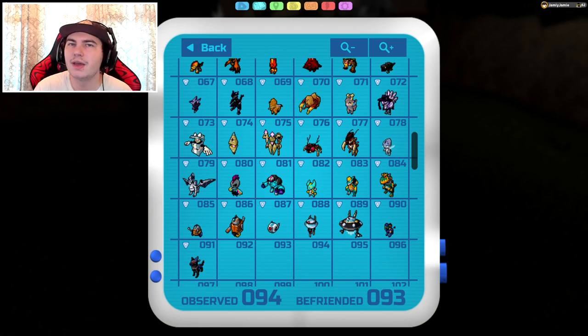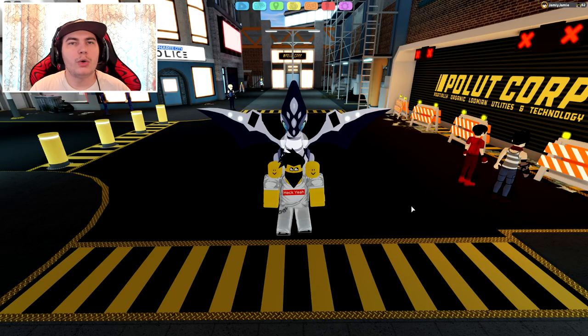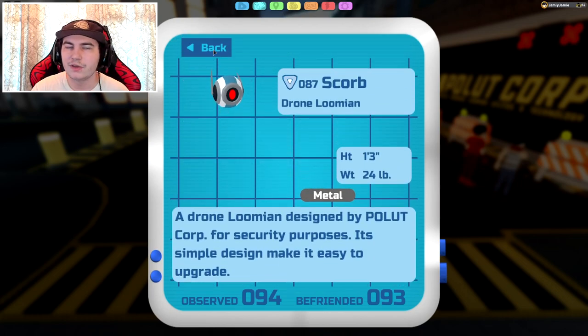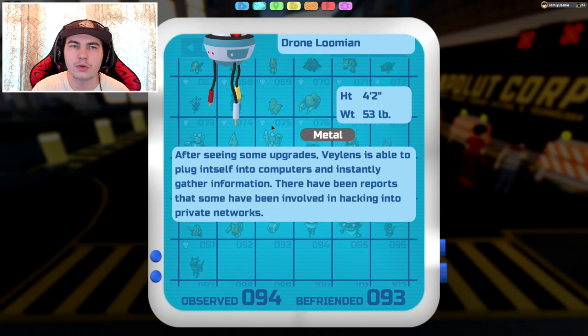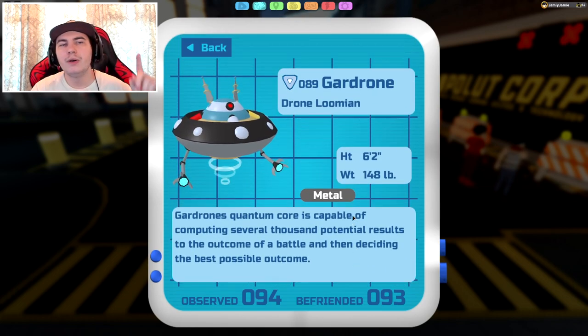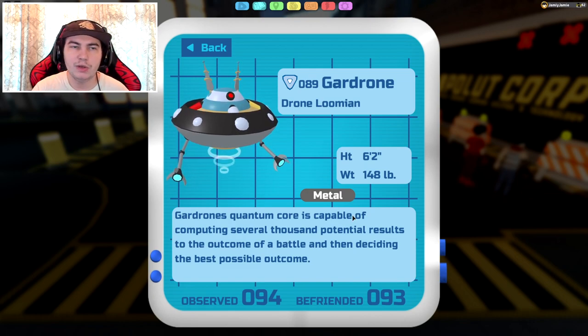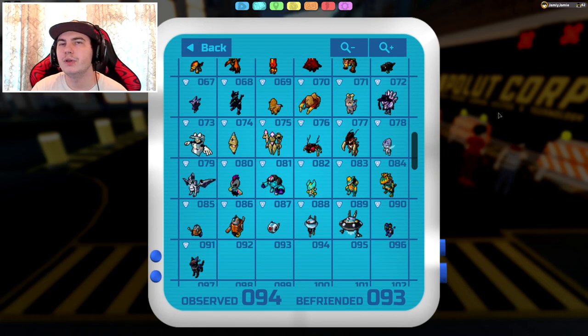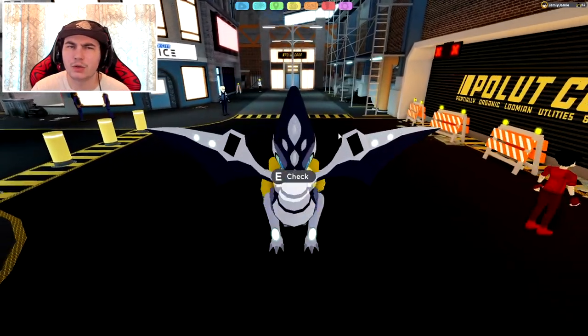Now moving on to the drones, which are some of the complicated ones, so this might take a while. Next up is going to be Scorb — the tiny one we saw in the poster, very, very cool. That will evolve into Vayland and then continue and evolve into Gadsdrone. There's something special about these Lumens: they do not get any moves by leveling up and they don't evolve when you level them up. It's actually a completely new system dedicated specifically to these Lumens.